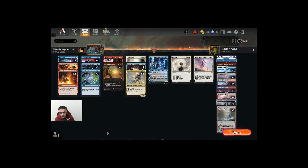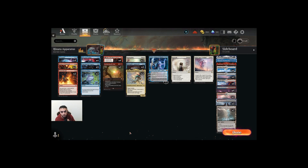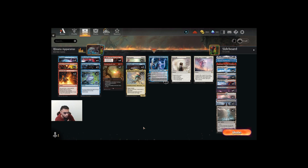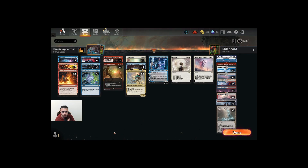Torch Breath I like because it can't be countered. It has a discount factor of its own if it's targeting a Blue permanent like a Planeswalker or a Creature. It can cost a lot — you can pay a lot for it — so you can kill like a seven or eight loyalty Planeswalker if you have a lot of oil counters on your Mind Splice Apparatus.